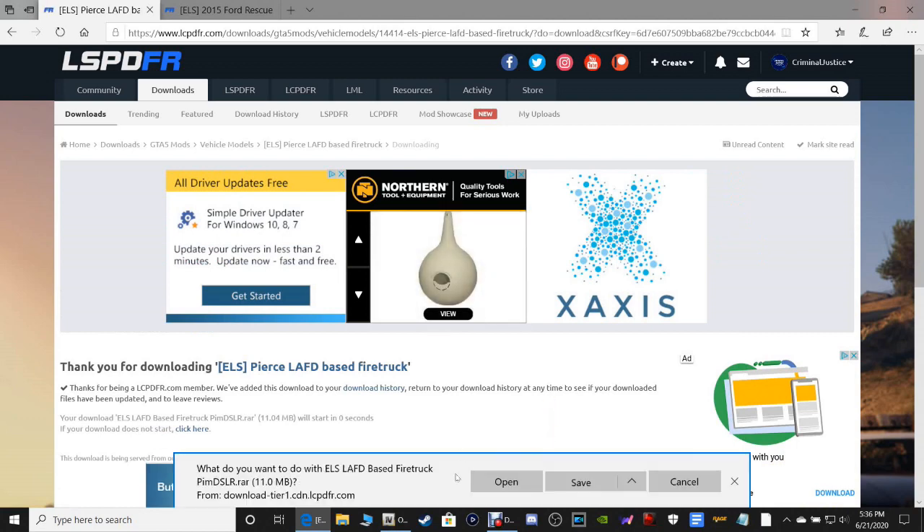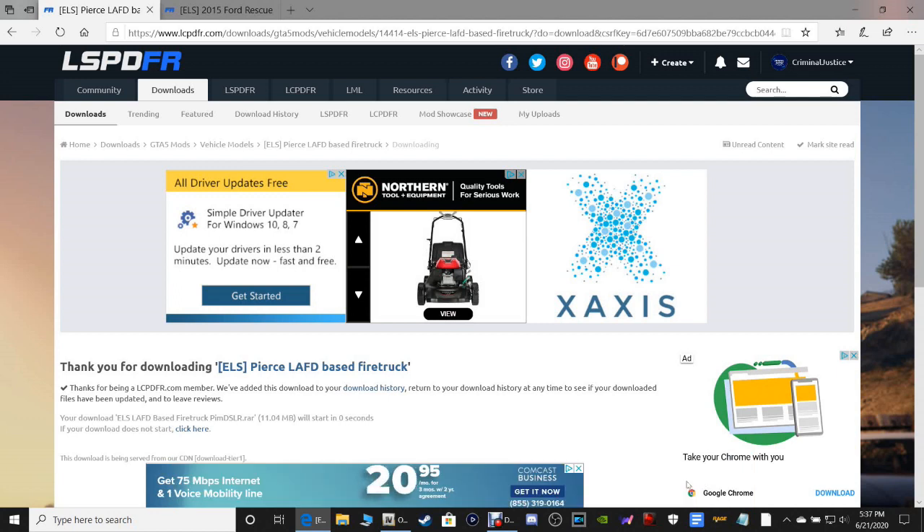What do you want to do with the base fire truck? You can click Save to put it in your downloads folder, or click Save As and put it where you like. I do want to tell you guys that this works for Epic Games, Steam version, and the Rockstar version — it works for all versions.